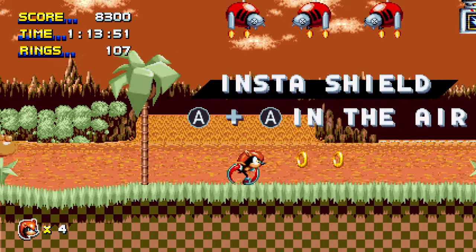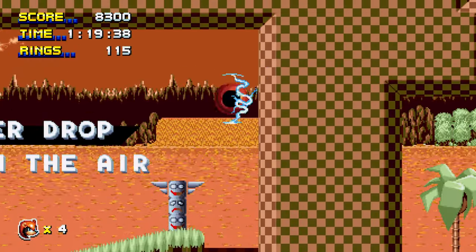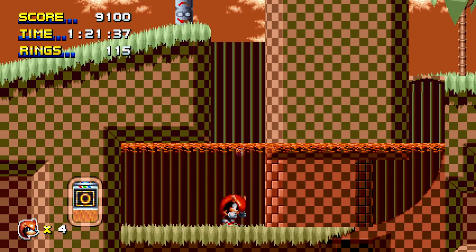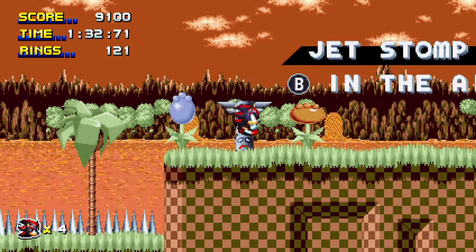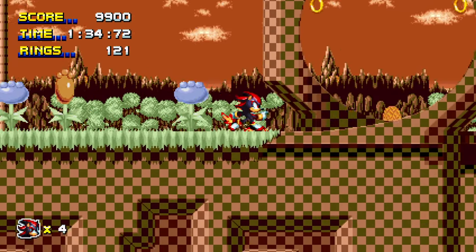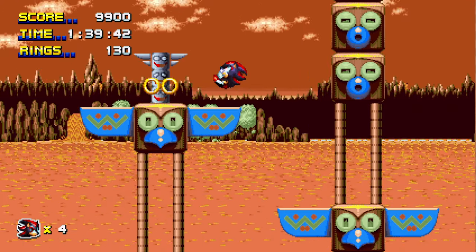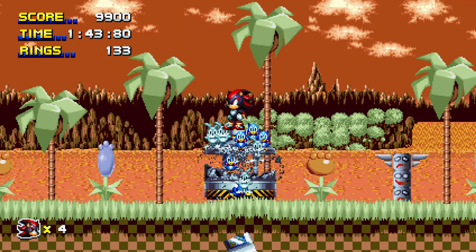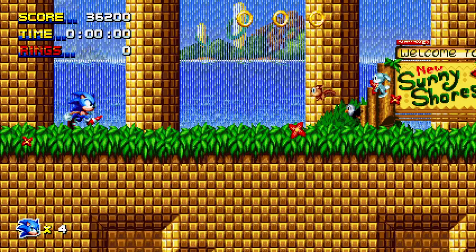Mighty has wall jump like in modern Sonic games, plus a shield and hammer drop like in Sonic Mania. Shadow has a double jump and a move called jet stomp — you can stomp in any direction, which is pretty cool. Great start in the tutorial stage!